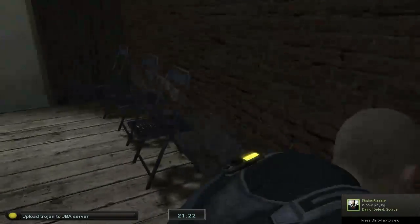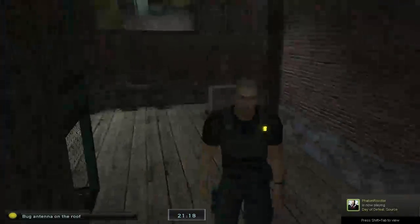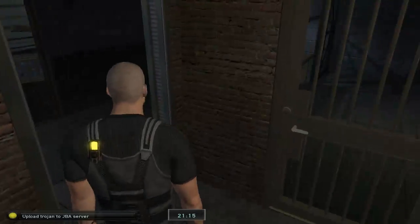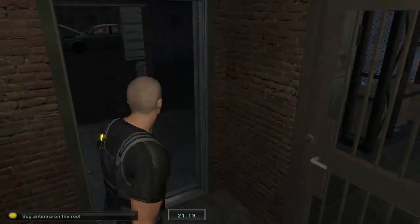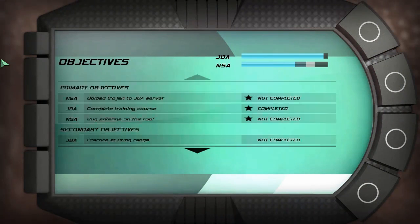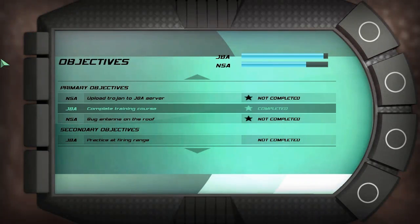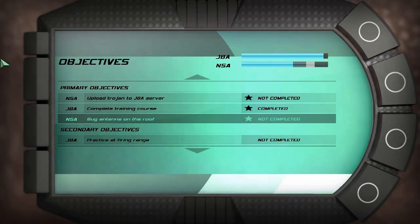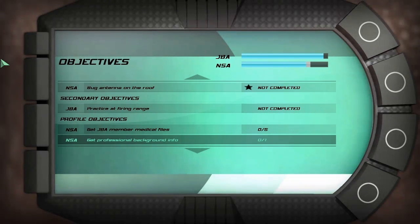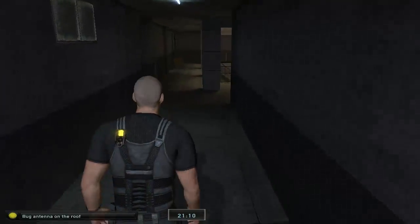Let's go up. Open the trap. Let me out of here. And we're back where we started. So we ought to be back here at the end of the timeline, which is in 21 minutes — that's like two videos worth of time. Alright, let's check out our objectives: upload Trojan to JBA's server, complete the training course, bug antenna on roof, practice at firing range, get medical files, get professional background info.